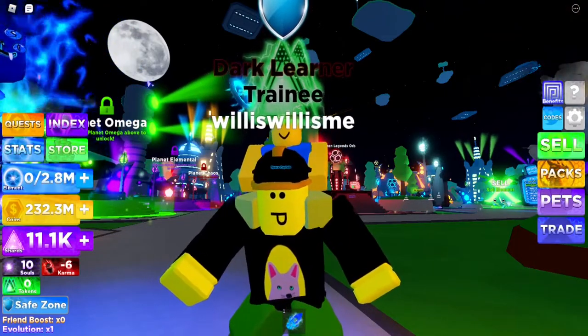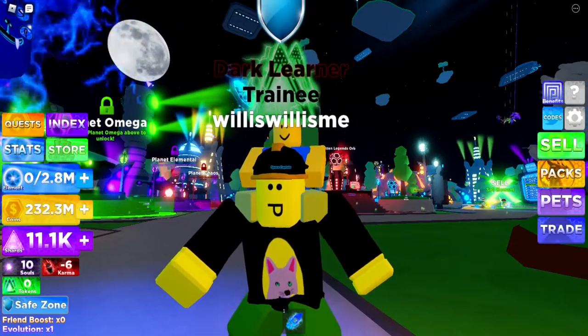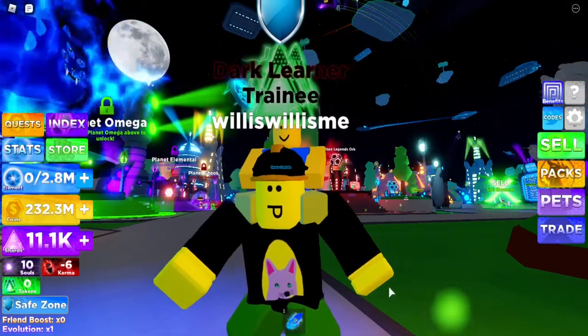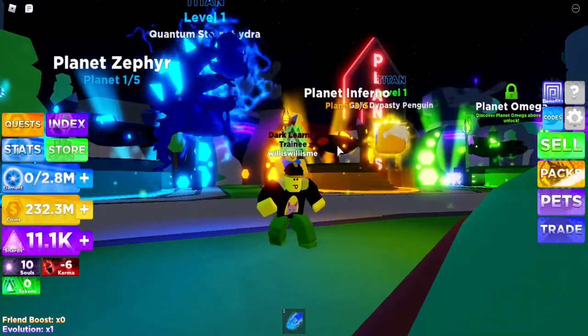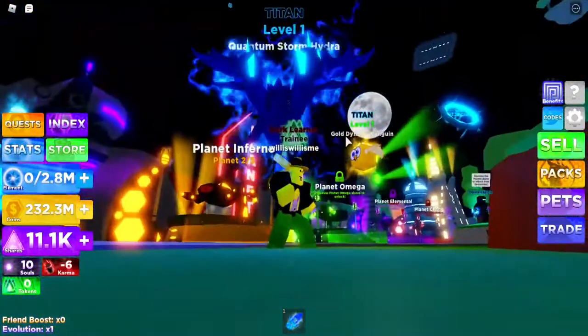Hey guys, what is up, Will here! Today we're inside Ninja Legends 2, and we're here to help out Ren. The first thing you're gonna need to do, if you haven't already, is unlock Planet 2. You do that by jumping up, but you need double jumps, which you get by grinding.